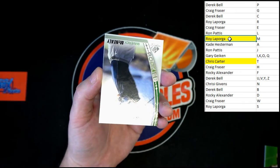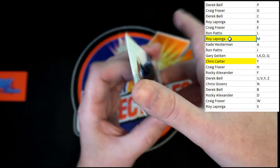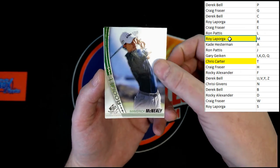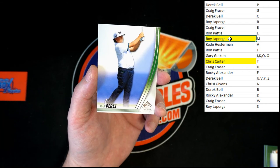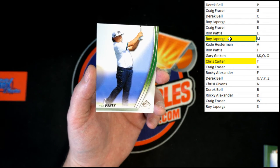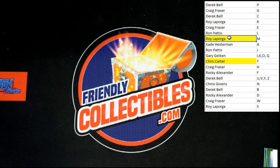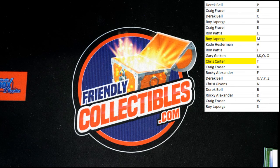And next, a non-auto Maverick McNeely going to Roy L, and behind that Pat Perez, and that will be going to Derek B. That's going to do it for SP Game Used box 281. Next one is listed — let's do it, let's go. Thanks guys!